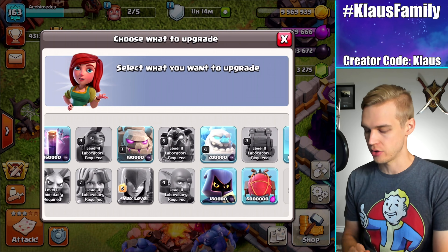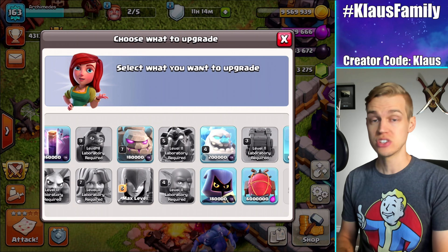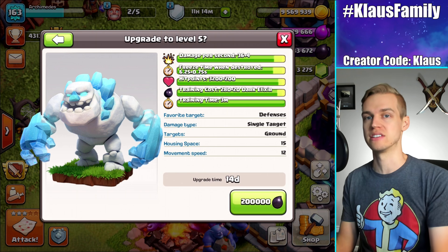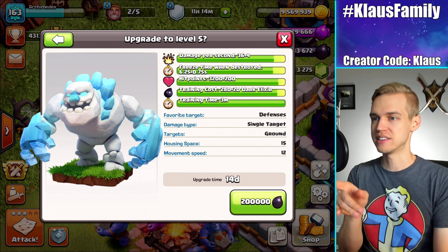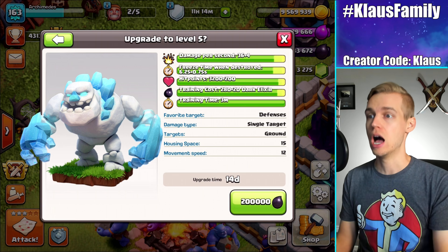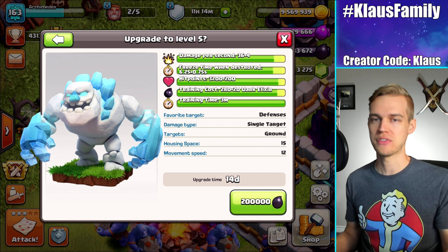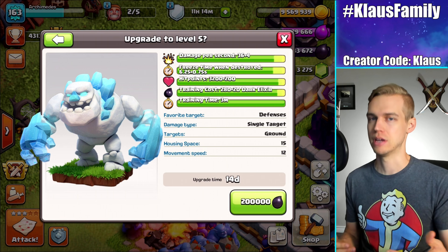So today, I actually need to do another Dark Elixir upgrade. I've got max Dark Elixir Storage loot, so that means I need to do an upgrade. I want to max out my Ice Golems now and start using them in my Bow Witch. Let's upgrade this baby — 200,000 Dark Elixir and a 14 day upgrade again. It's good, I guess. I don't have to think about the lab, but it makes me feel like I'm not making a lot of progress in the lab.